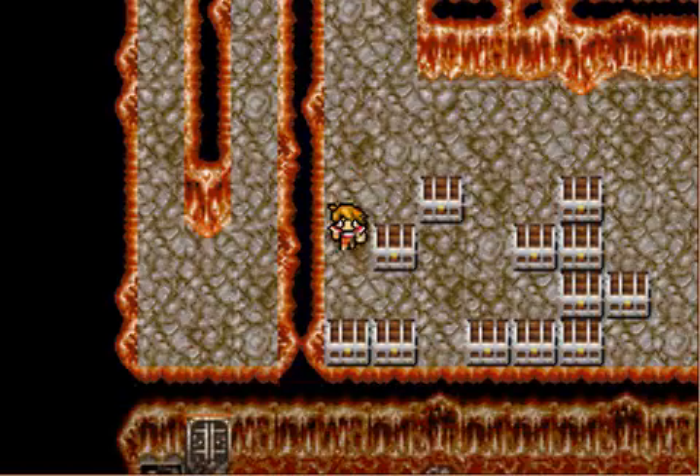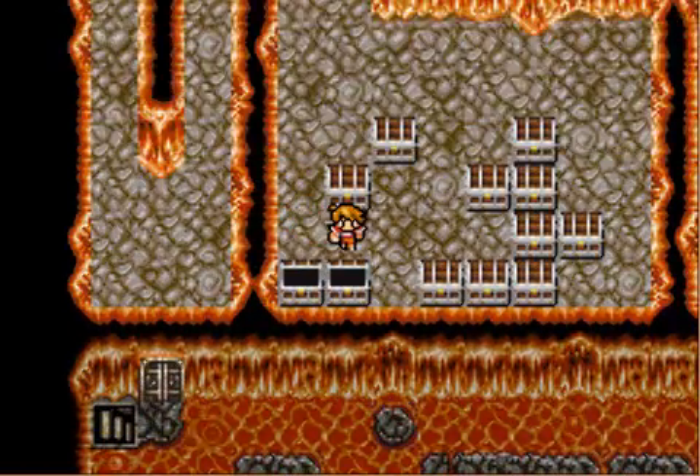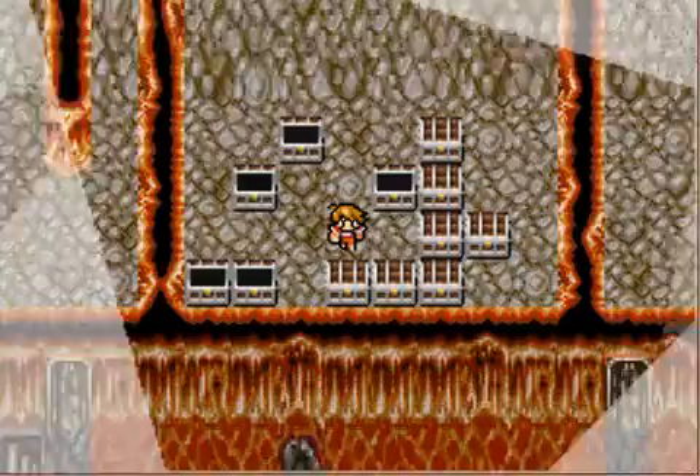Here we enter the hall of freaking treasure. Look at all this. Bam. Tent. Mithril Helm — not that we needed another one of those. Mithril Gloves. I guess I didn't really need to buy the gloves earlier.